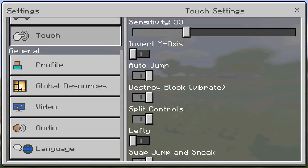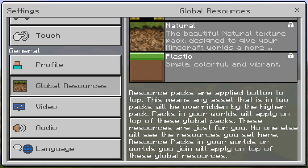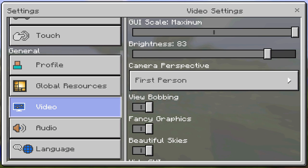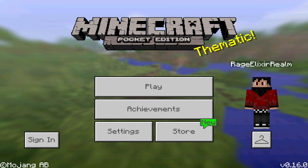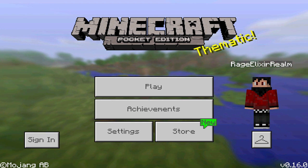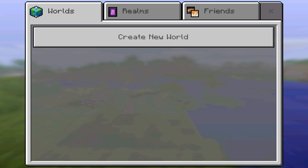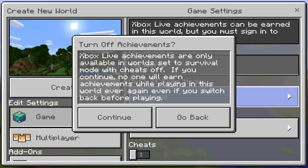Going into the settings menu, we have the new colored buttons — you can see the profile, global resources, and behavior packs tabs. When you go into the game you'll see the behavior packs tab which is really awesome. We also have video, audio, and language settings. Apparently there are new achievements in this update because of all the new features such as the wither boss, beacons, and more.